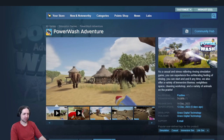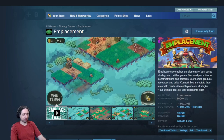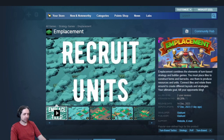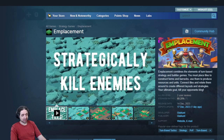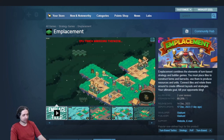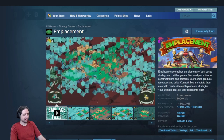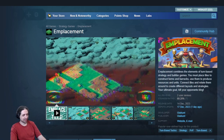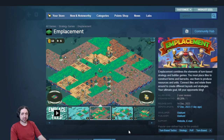The Emplacement combines elements of turn-based strategy and builder games. You must place tiles to construct farms and barracks, use them to produce resources and units, connect tiles, and rotate them around to create different layouts and strategies. It's pixel art but it looks kind of good — I think I like the idea, I might be into it actually. Currently sitting at 70% but there's only two reviews. The only thing bothering me is the presentation: it runs like ass, chromatic aberrations, it always shakes. If that can't be turned off in-game, then I don't know. There's a demo, so I might try it.